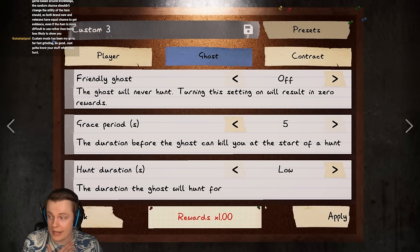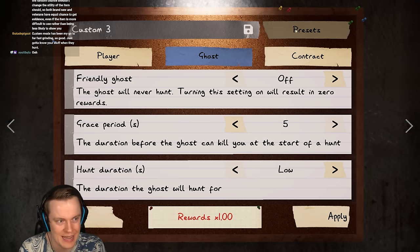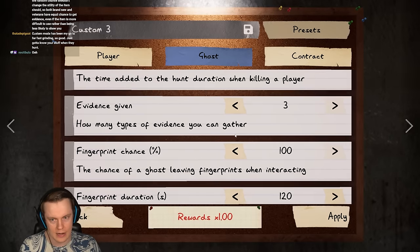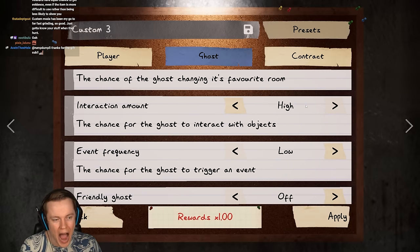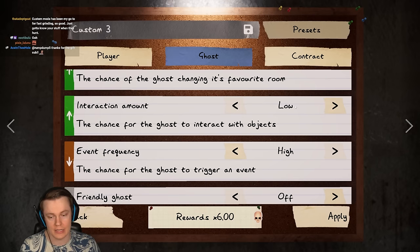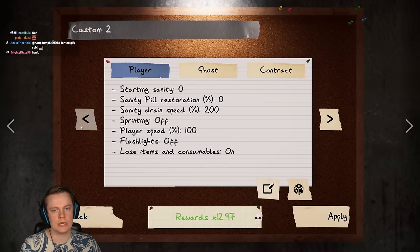I honestly would say that amateur mode is harder for me than professional by far. You can see in the ghost settings: high interaction amount, low event frequency. If you load insanity, it's low interaction amount instead. So that's interesting. Anyway, let's hop into the next difficulty, which is going to be Intermediate - the standard ghost hunting experience.